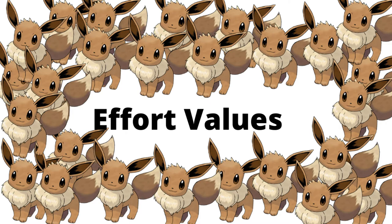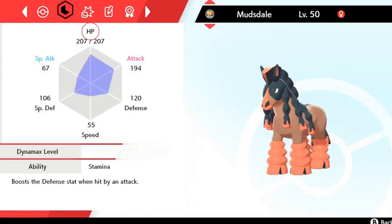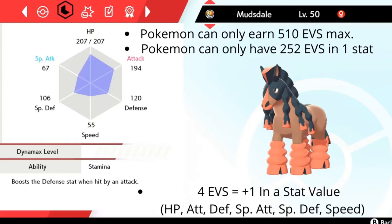Now we'll go ahead and talk about EVs. These are a little bit different than IVs, but they essentially apply the same role in competitive battle. EVs are effort values for short. EVs are values for each stat that a Pokemon can gain in addition to EXP points. The stats that are valued are HP, Attack, Defense, Special Attack, Special Defense, and Speed. Pokemon can earn up to a maximum of 510 EV points. However, each Pokemon can only have 252 maximum EVs in a single stat. Every 4 EVs gained equals plus 1 in a stat value by the time the Pokemon becomes level 100.